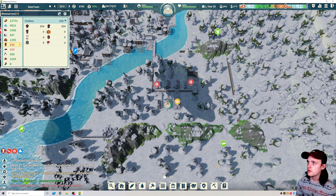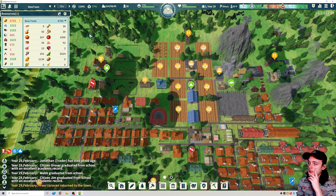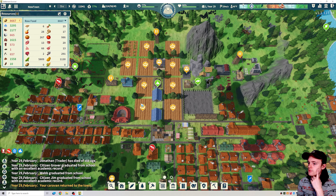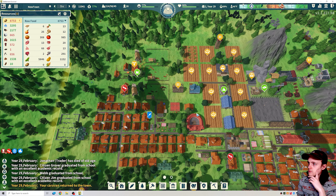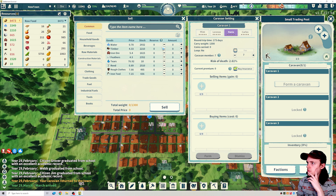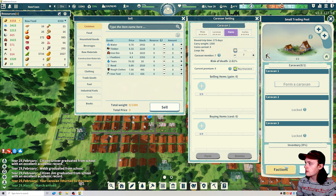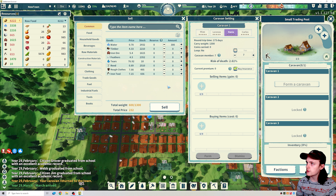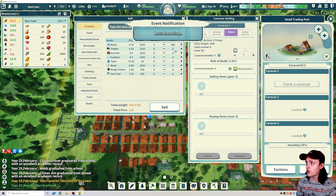We have 6,000 peas stocked up. Doing well on the food front — the only thing we're running low on is oats because we're using it for the beer and the malt, so we're using quite a few oats. Caravan returned to town — we're nearly up to 12,000 silver. We're only on our second trainee getting trained up. Is there anything we want to sell? Probably some of this water again. Rania is at 110. If we sell 300 water just to get it out of our inventory — prices are going down because we've already sold quite a bit.